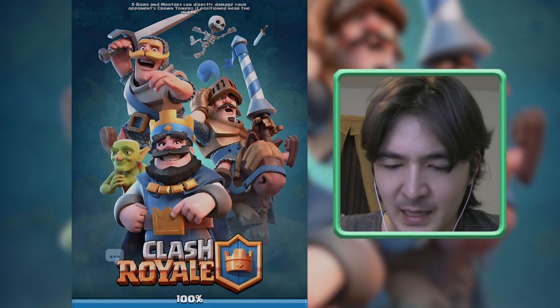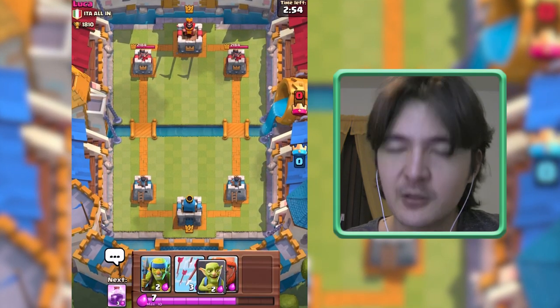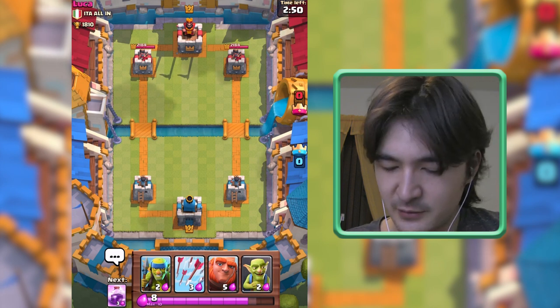Around 1800 trophies I was pushing with a double Hog and Freeze Spell and that worked out, but the Pekka-Giant combination works out better for me. I don't know if it's the level of my cards but it just seems to work out better.